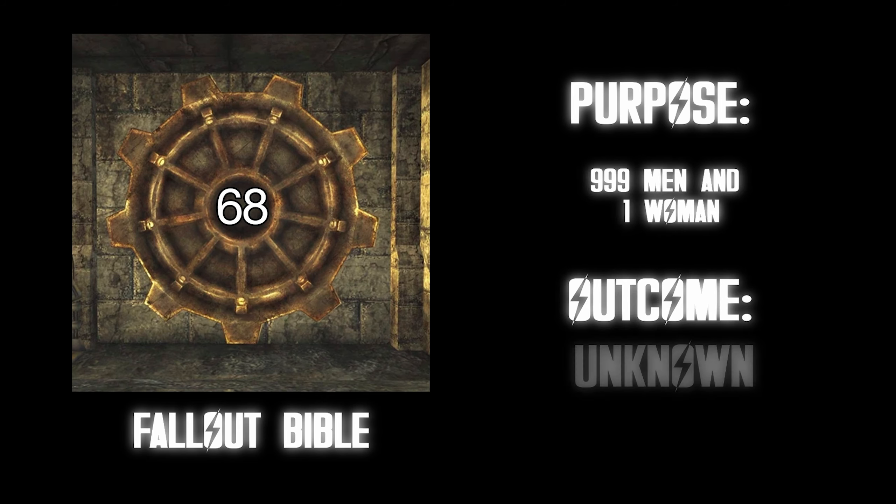Vault 75. Purpose: eugenics program to breed super soldiers. Outcome: test subjects revolted against the scientists. This kind of depends on who you are — if you're the one being experimented on, that's probably a shitty situation. But if you ask a certain mustached individual from the 1940s, he'd probably rank this as S tier. So for that reason alone, F tier.